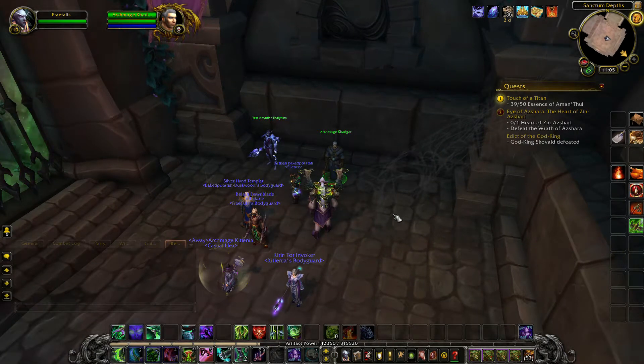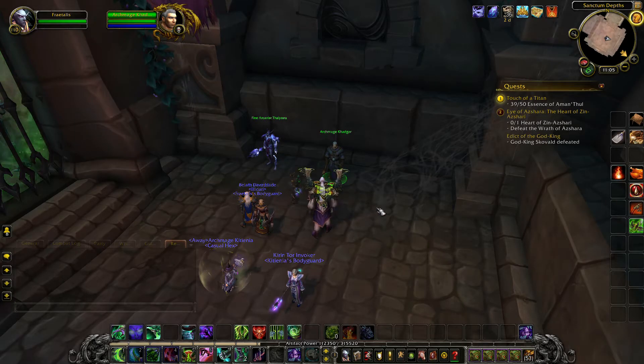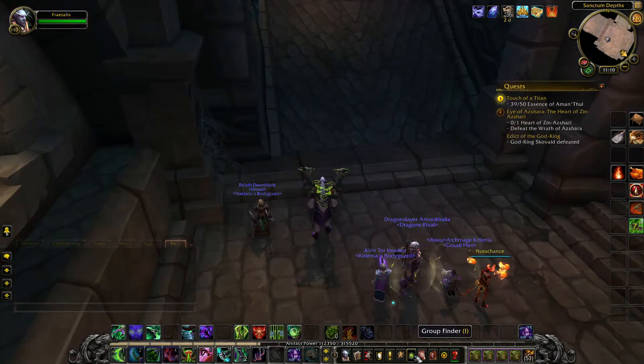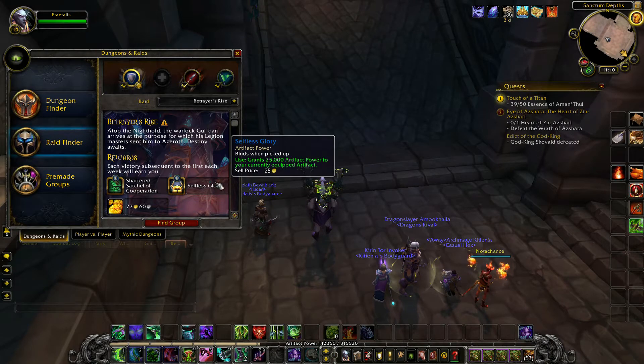The Nighthold Lord of the Shadow Council quest will become available once you complete the Breaching the Sanctum quest, which is the final step in the Insurrection quest line. Archmage Khadgar will offer this quest right outside of the entrance to the Nighthold, which is near the entrance to the Arkway. This quest can be completed by queuing for the Betrayer's Rise in the Looking for Raid tool.